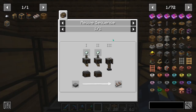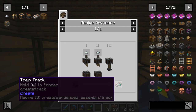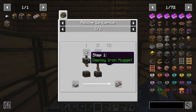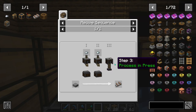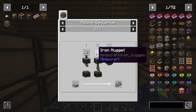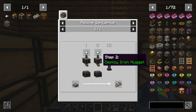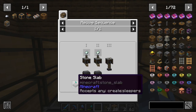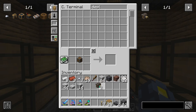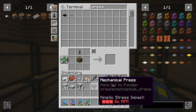I want to get started on at least getting the tracks for now. So what I'm going to do is make two deployers and a press, and maybe a couple of hoppers for this. Hopefully that can work. I'm not exactly sure how that'll work out. And there are our deployers and a mechanical press.